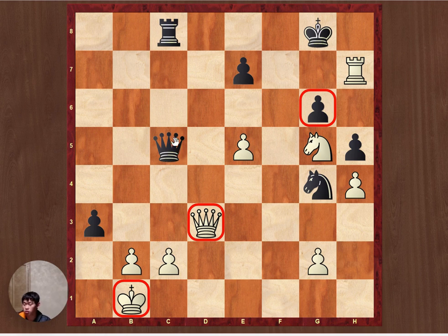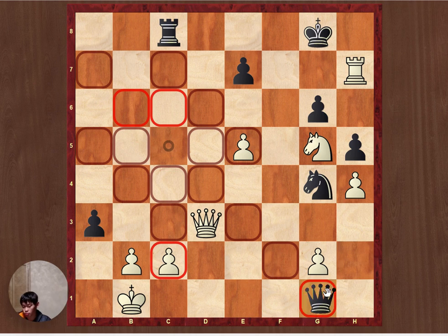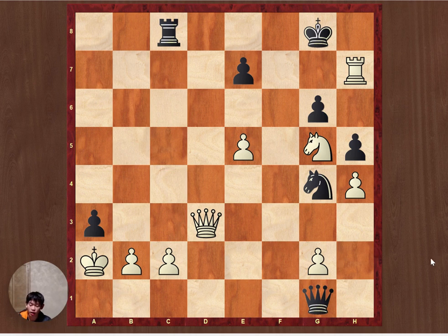First thing we notice is if we continue with some simple check like queen g1, king e2, we have no more checks and we're just going to get mated on the king side.